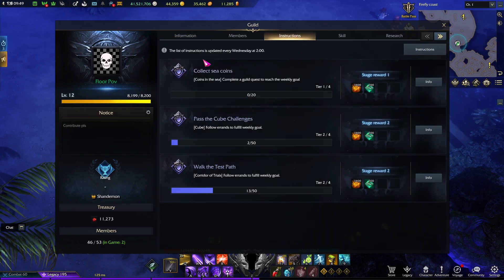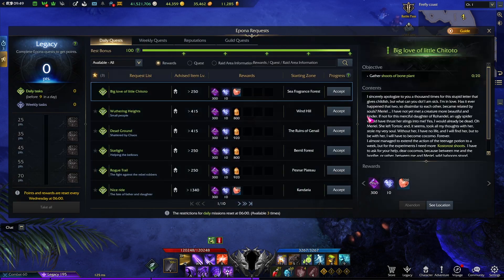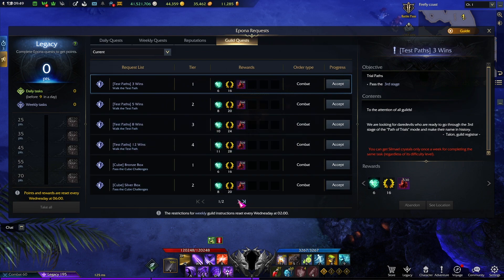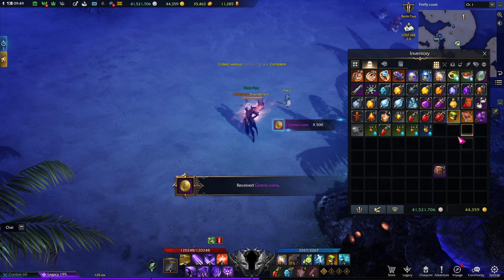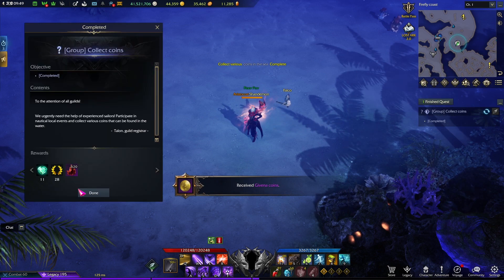If you're in a guild and your lead puts up marine missions, some of them are very easy to spam, such as collecting c-coins. If you have boxes of c-coins, you can just open them up for a very easy mission complete, and you can farm your contribution points this way.